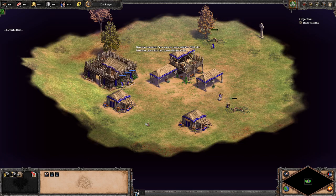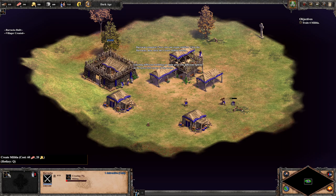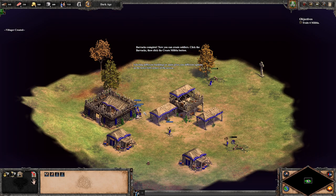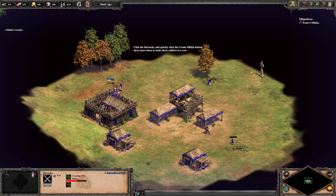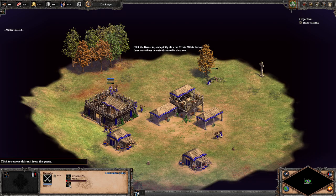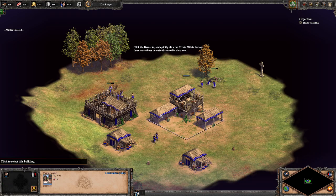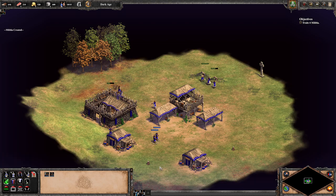Barracks complete — now you can create soldiers. I know last time I had a mod where there was an exclamation point above the heads of idle villagers, which helped out a lot. I've created one militia unit. Create three more and you'll have enough soldiers to protect this area and win the scenario. Click the barracks and quickly click create militia three more times to queue soldiers in a row — very cool.